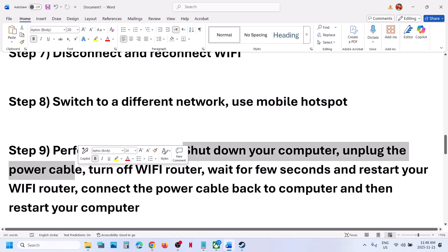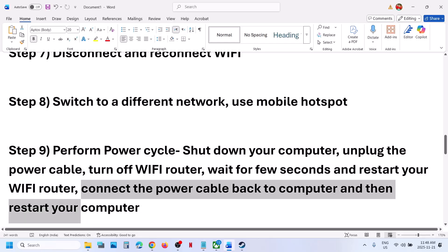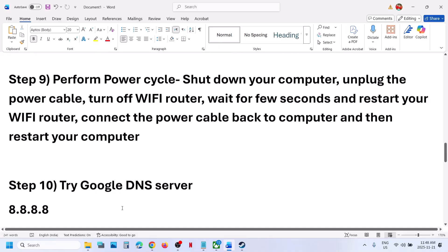The next step is to perform a power cycle. Shut down your computer, unplug the power cable, turn off your Wi-Fi router, wait a few seconds, restart the Wi-Fi router, plug the power cable back into the computer, restart the computer, and then check.